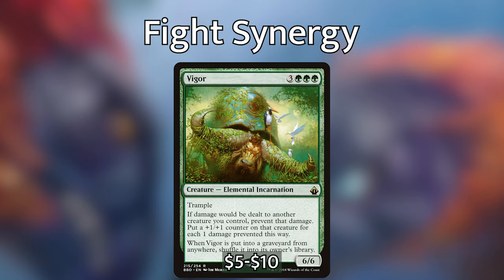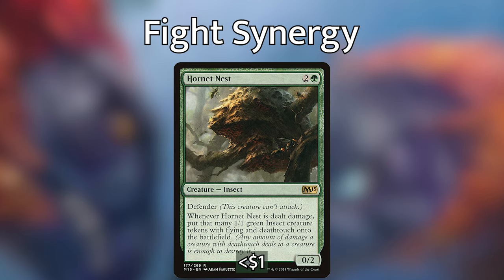The last card I want to talk about in this category ties perfectly into the next section of the deck: Hornet Nest. It costs 2 generic and 1 green for a 0/2 with Defender, and whenever Hornet Nest is dealt damage, it puts that many 1/1 green insect tokens with Flying and Deathtouch onto the battlefield. It can prevent your opponents from attacking you with big things, since they won't want to create you an army of Flying Deathtouchers. You can use an instant-speed fight spell to have, say, a 6/6 fight it and trade your Hornet Nest for an army of hornets.